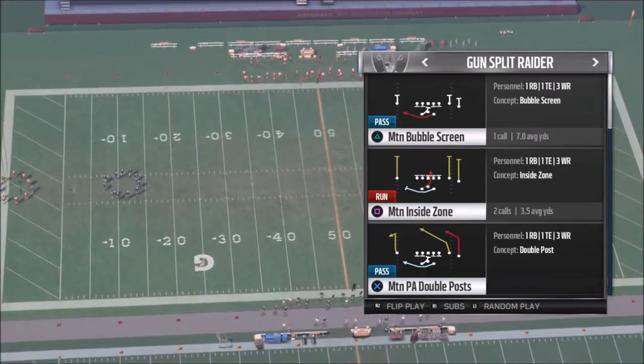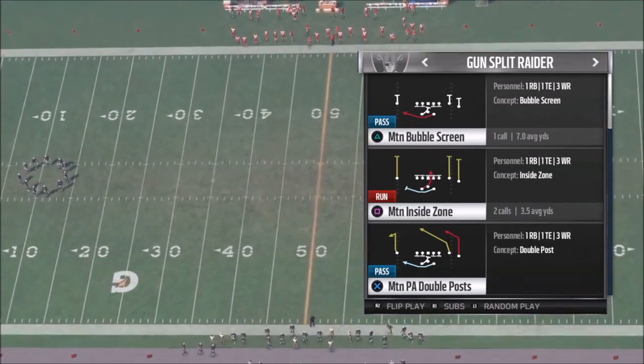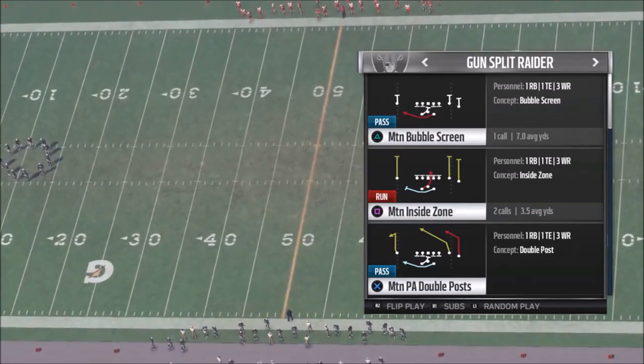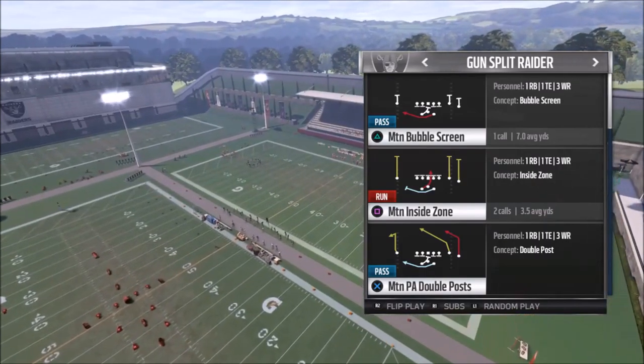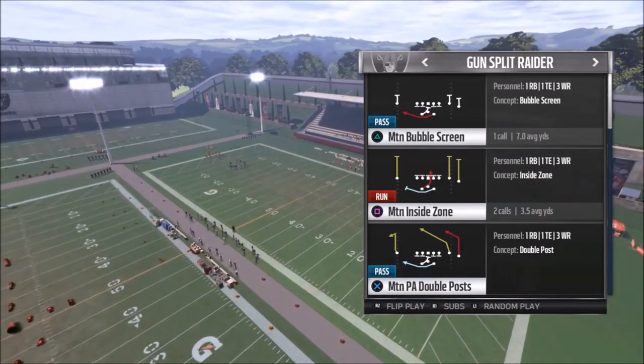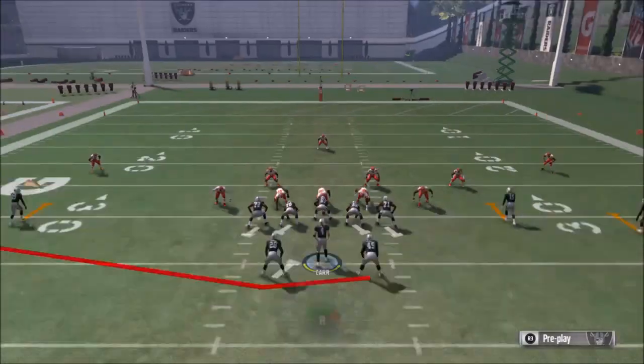This is Part 2 and it's going to be the last one, so if you want to see more Raiders content, hit the like button. I'm going to get into the first play — the motion bubble screen — and then these other plays play off of that. I'll show you the way I run all of them, so let's go ahead and pick that first one.